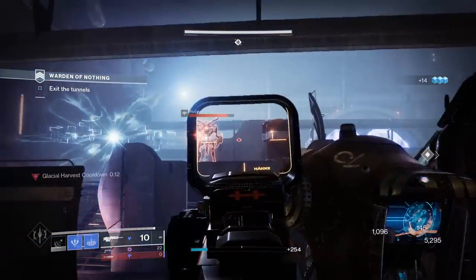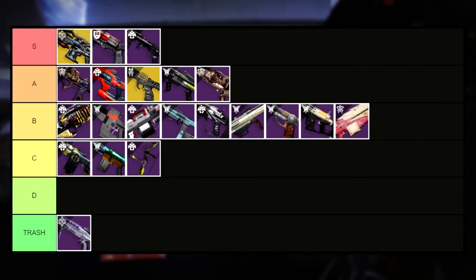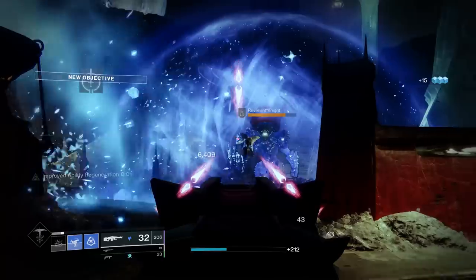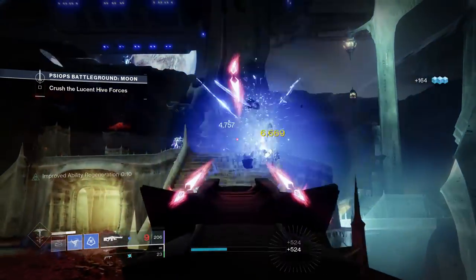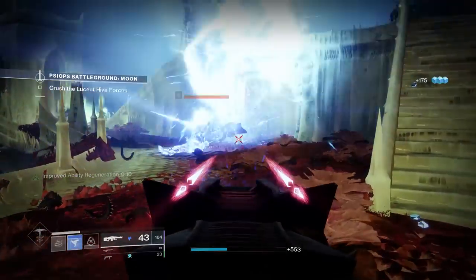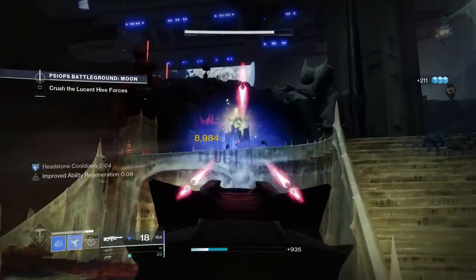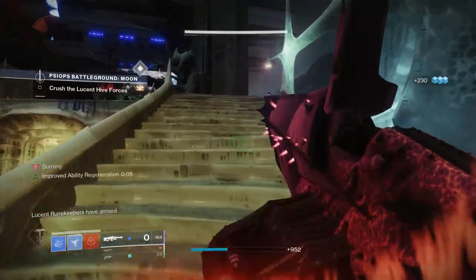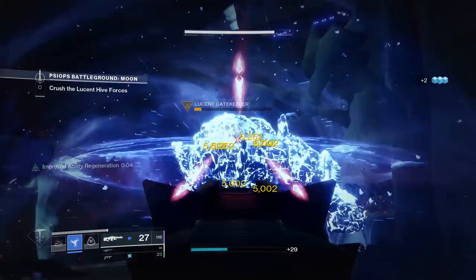Up next is our final raid weapon of the video, going into B tier: Quillum's Terminus. This King's Fall machine gun rocks a steady 360 RPM with some pretty good perks — Unrelenting Stats for All in the first column, with Wellspring, Firefly, Headstone, and Killing Tally in the second. It's essentially the machine gun version of Ice Luna with Unrelenting Headstone, which is pretty cool. Just like all the other B tier weapons, it's more than serviceable and overall pretty good, but doesn't have that must-have element for A tier. If I want Unrelenting Headstone, I'll just use my Ice Luna.